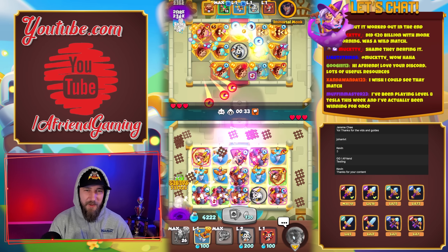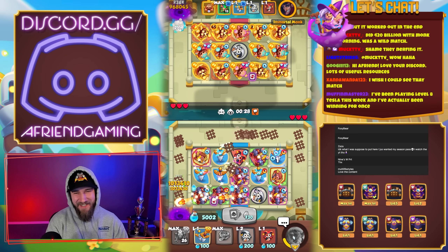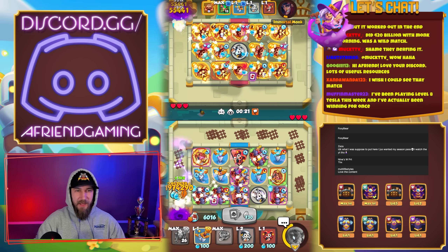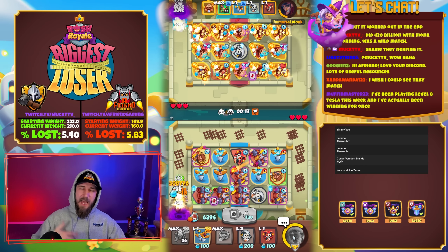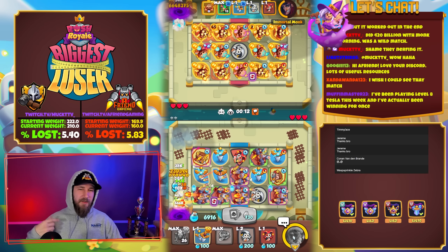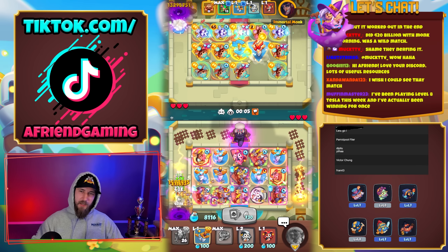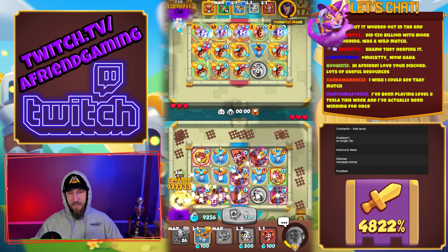Did 420 billion with monk? Shame they're nerfing it. I don't have it close to maxed out — every single time they make a DPS unit good I'm like 'I'll get that, I'll get Tesla, I'll get robot, I'll get spirit master.' It's too much. Then I went for sword, and I'm almost done with dryad now — happy about that.